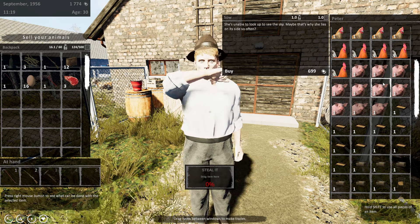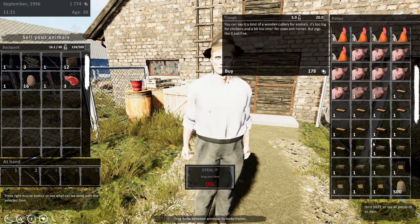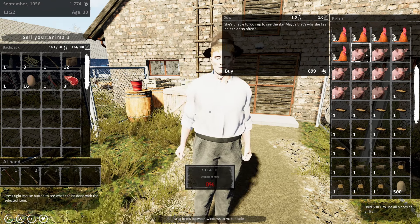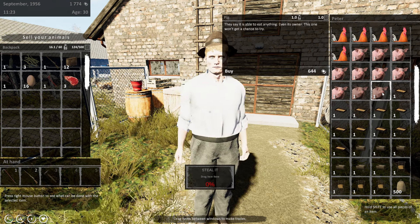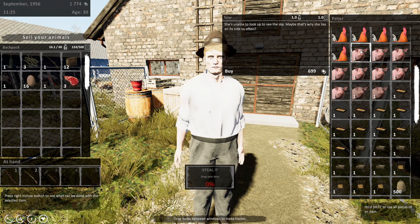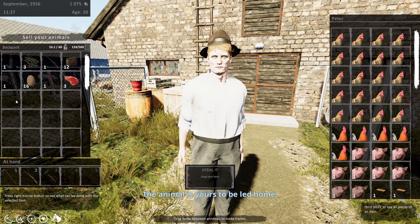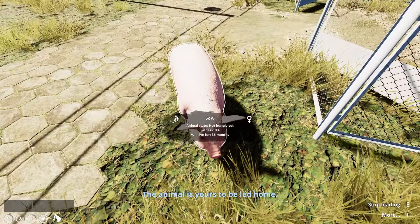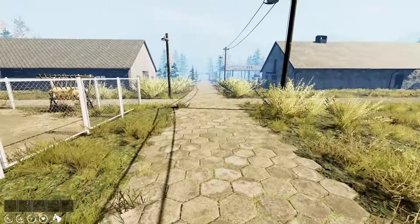Maybe I can get Fluffy a girlfriend. I think I might do that. There's definitely a female pig here — so the one just called a pig is literally a male. £699 — I'm going to do it. Surely this won't fit in my inventory. I've got a lead at home. Oh hello — so she's got like an invisible lead on? Amazing.